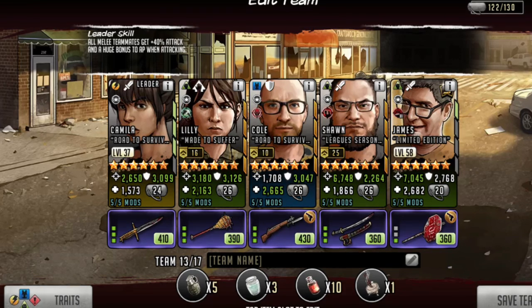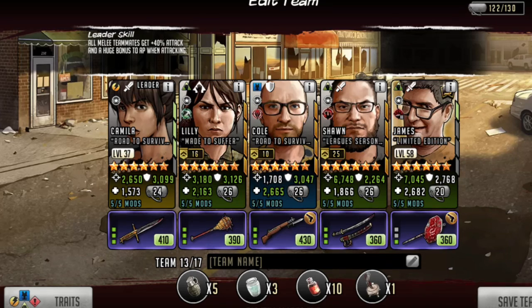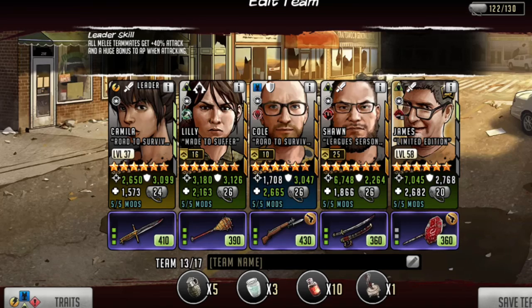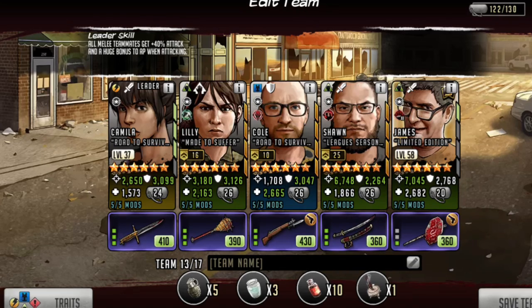Cole is another great control toon. I run him on offense and defense sometimes. Because he can taunt on the first turn, he's great for controlling enemies, getting shields to attack, and just kind of opens up the field to gain some AP on the first turn. He also has a disarmed weapon attached to him, so when he's attacked he has a chance to disarm the enemy.